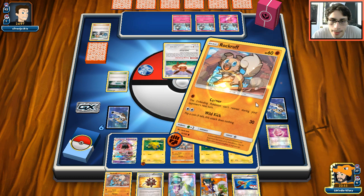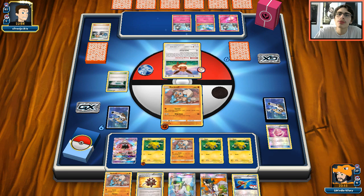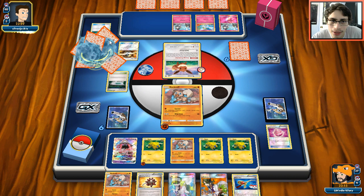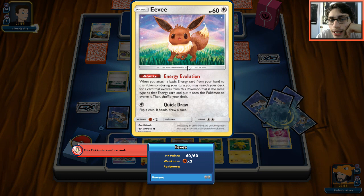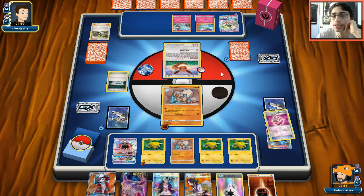I'm going to have to retreat into Galvantula here, put an energy on Joltik and go in - sad face. I could Wild Kick him but it's not really effective. He doesn't have a Fairy yet. I didn't want to do that and it punishes me by not giving me anything - let's just force a Lele down. He didn't get a Gardevoir candy either, so we'll Corner him. The game punished me and didn't even give me what I wanted.